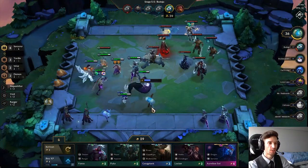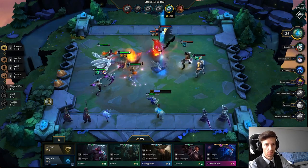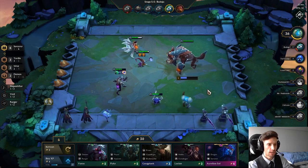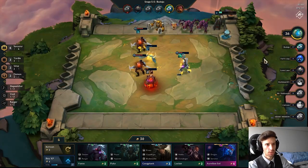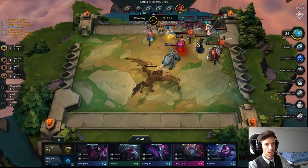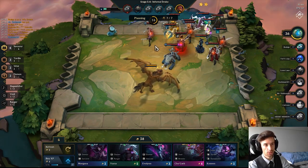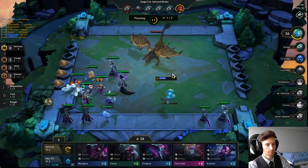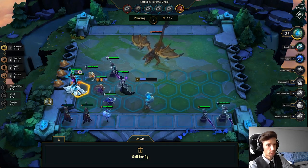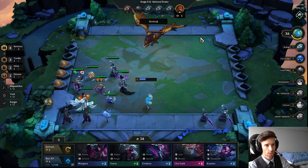For the third and final tip we have counter positioning. You want to position your units to counter the enemy player's units specifically. The first example that comes to mind is Blitzcrank — you want to look through the boards, and if anyone is playing a Blitzcrank, keep in mind that Blitzcrank will always pull your unit in the corner. You also want to look at what they're holding on the bench, because they can tech in a Blitz last second to counter you. So last second, before the timer runs out, I swap my important unit away from the corner. Now if there was a Blitzcrank, it would grab the Ahri — we do not care about the Ahri, that's our meat shield.